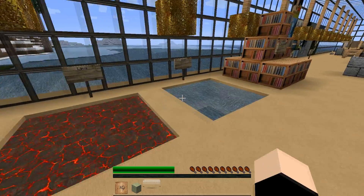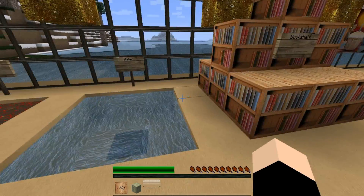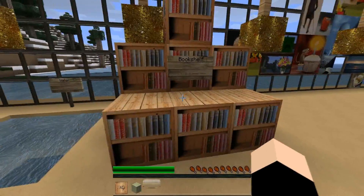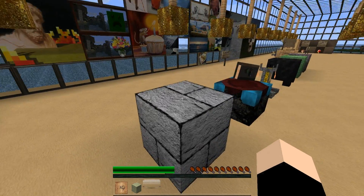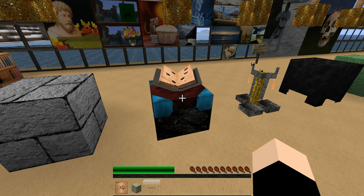Lava hasn't changed. Water hasn't changed. Was going to make a custom texture, but I haven't needed one all this time and I think it's best if I just let that rest. Bookshelves are good. These are the new textures, of course. I've added the stone brick. Enchantment table.